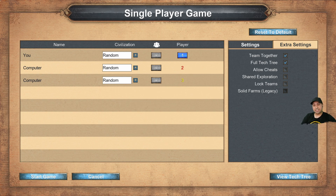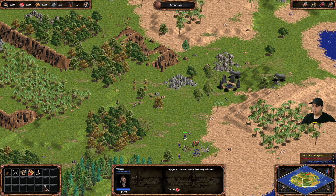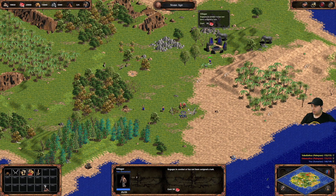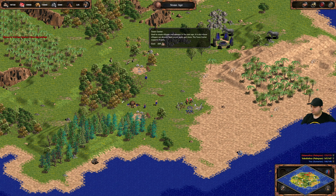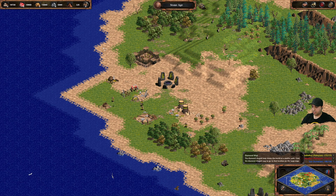Here we are — we start at the bottom. Can't zoom in. The hotkeys are set up in QWERTY layout: Q, W, E, R, T — which is handy. We'll place a storage pit. We need two stone age buildings. Let's get two villagers going. It's just a waiting game now. Look at them build — everyone's advancing so fast.